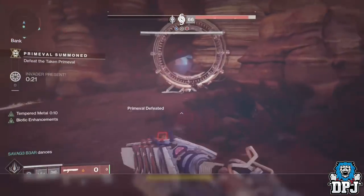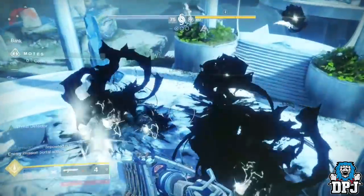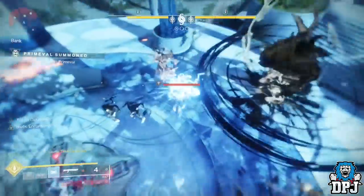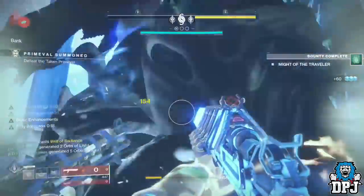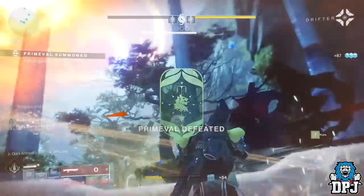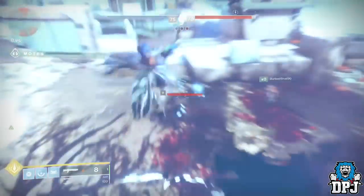With Bungie dropping so many buffs to certain exotics and so forth, you'd think they would have at least tested them a little, because I doubt something like this was intentional. But hey, use it while you can, get those Infamy points, rank up that Gambit, and enjoy the rest of your day.